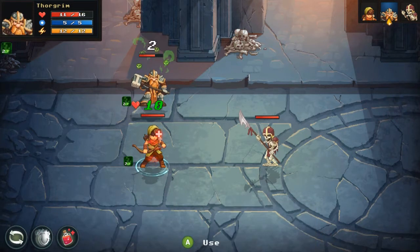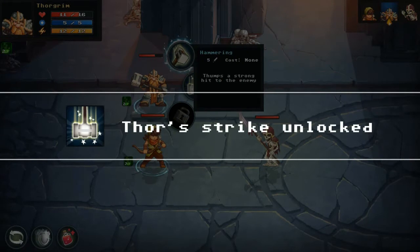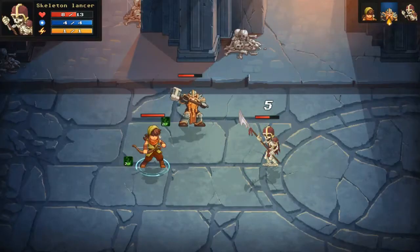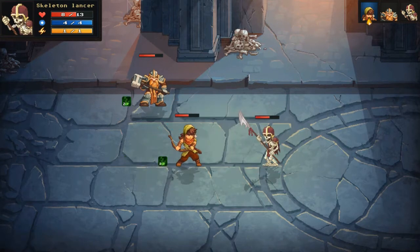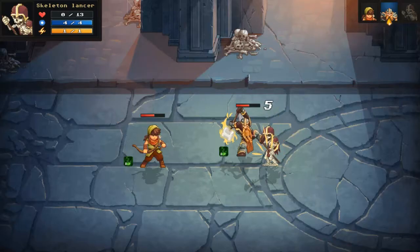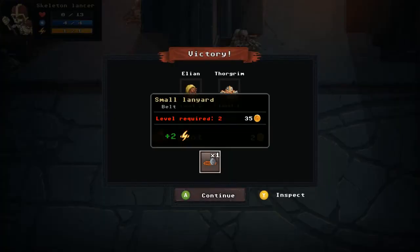The skeleton has strong armor, so I switch to a magical attack. Thorgrim uses 'Thor Strike' — a thunder-based magical ability — and hits him hard. I follow up to finish the skeleton off. The loot is a small lanyard requiring level two that increases stamina by two.